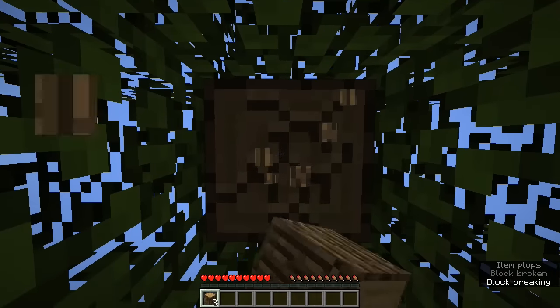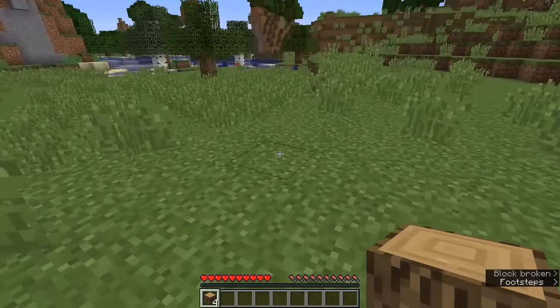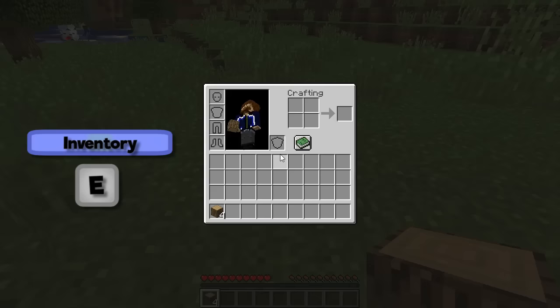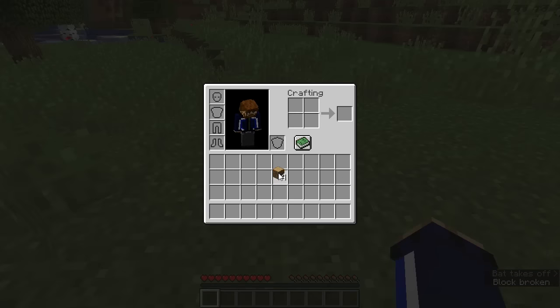We're going to grab about four logs of oak wood from this tree — that's more than enough to start us off. I'll press E to open up my inventory. What you see here is a two by two crafting interface, which is good for now, but what we really want is a three by three crafting interface so we can start making tools. I'm going to pick up the oak logs by left clicking, place them one at a time by right clicking, and grab four oak planks from the product slot. I'll click and drag those into a square, which gives us a crafting table.